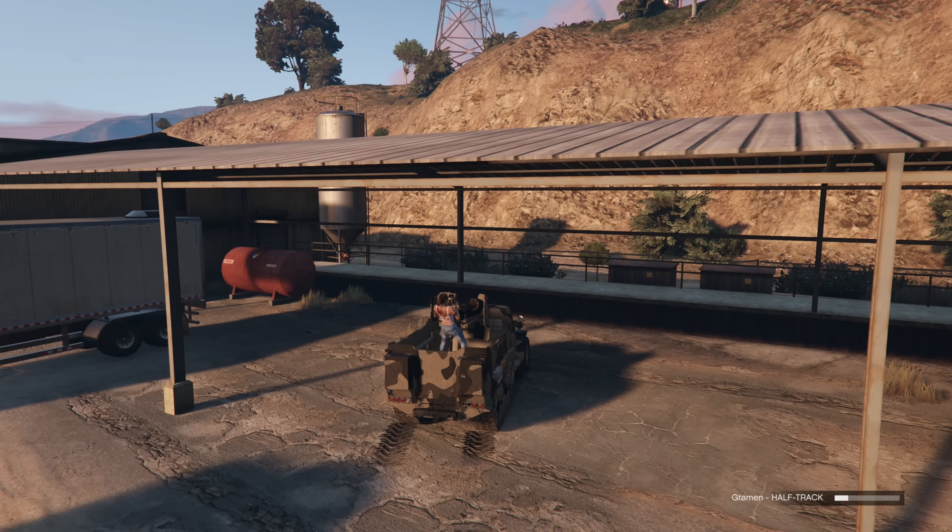For mission 7, bring a Batty 801 — this bike is about $15,000. You'll be able to skip the entire mission by hopping over a wall, ignoring all the enemies, grabbing the Oppressor, and finishing the mission. That's it.